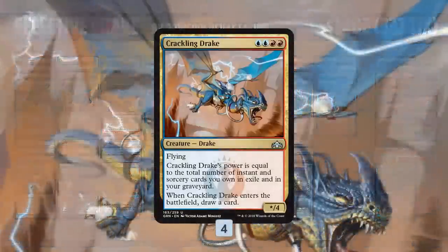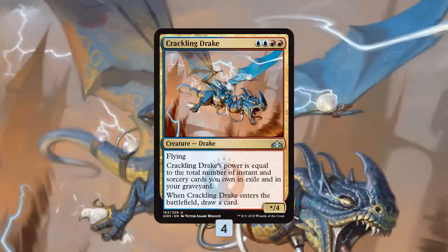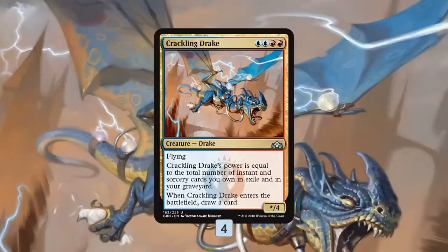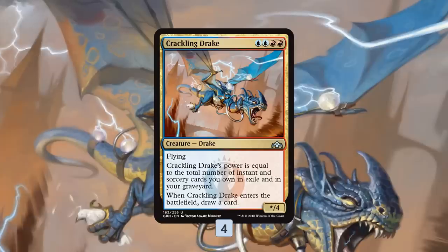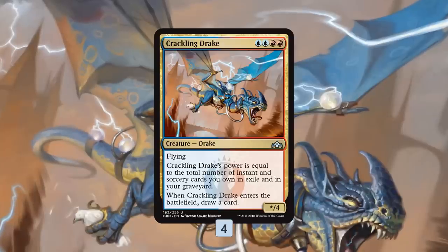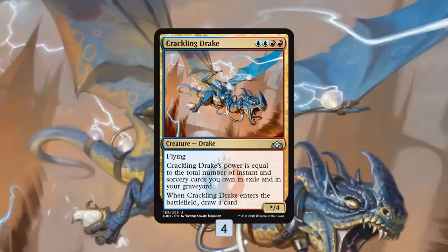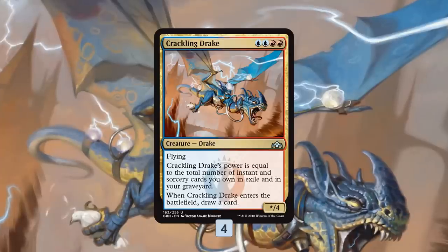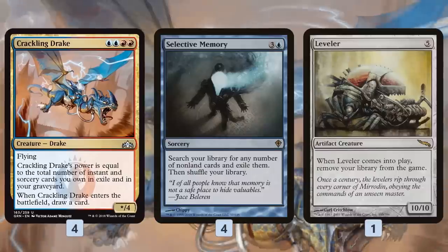Key combo piece number one is Crackling Drake, a card you probably know from Standard. It's a pretty powerful threat. Most decks are looking to dump a bunch of instants and sorceries into their graveyard to up the power on Crackling Drake, then get in big, massive attacks with this four-toughness, Lightning Bolt-dodging flyer. However, Crackling Drake has a weird extra wording — it doesn't just count instants and sorceries in your graveyard, it also counts those in your exile zone. And that exile word is what we're trying to abuse in this deck.